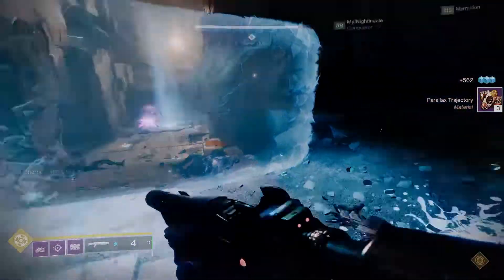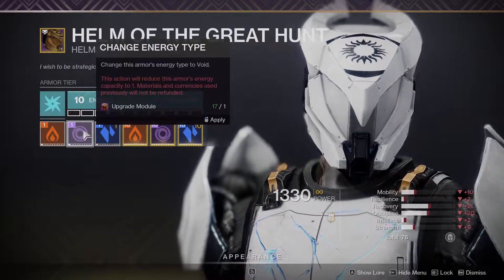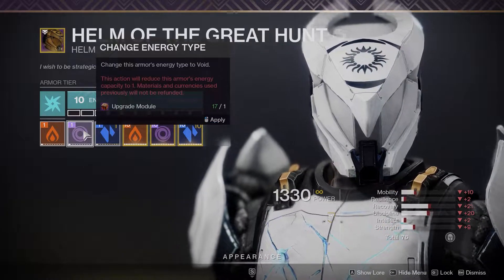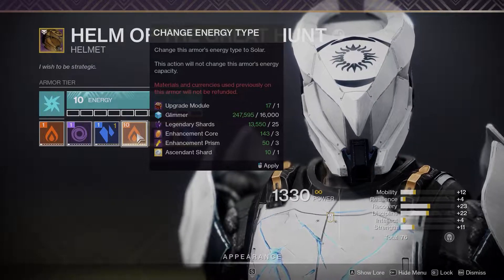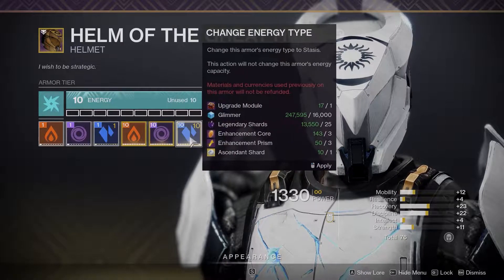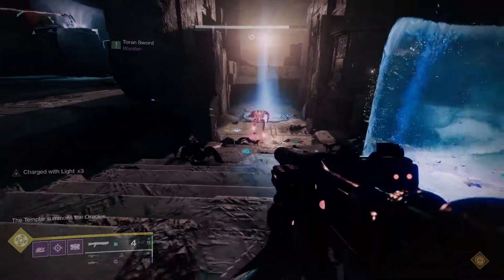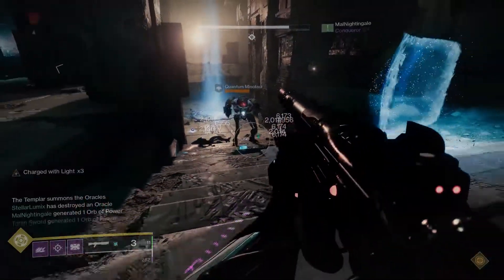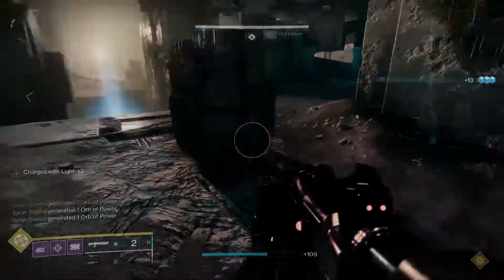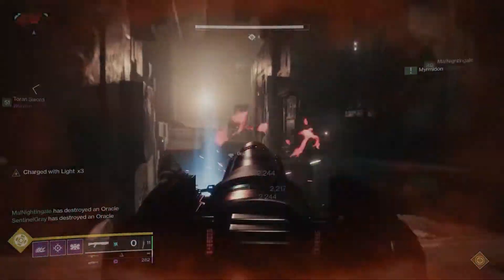After collecting armor with the stat rolls you want, let's say they all have the wrong energy. You can actually change the energy type on any piece of armor you own regardless of its level — and yes, this includes exotics. Something to note: changing energy from, say, level five arc to level five void costs all the materials it would take to level that piece up to that point, plus the cost of changing it over. This is why it's better not to masterwork items before changing the energy, because changing energy after masterworking costs a whole additional Ascendant Shard, and those don't come cheap.